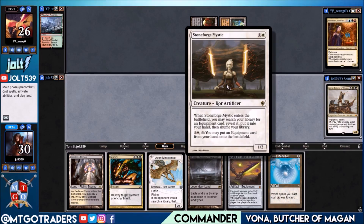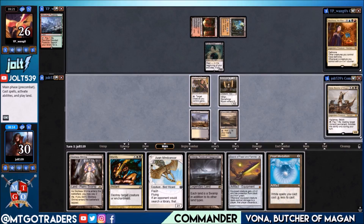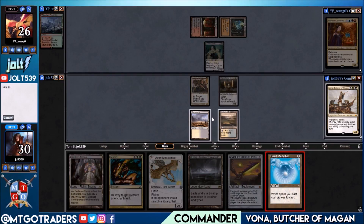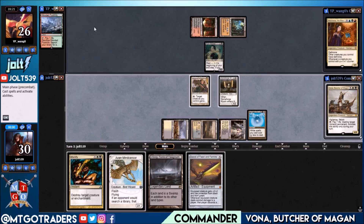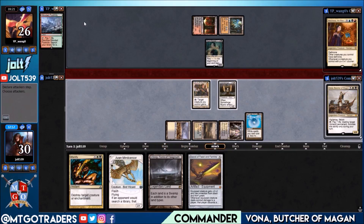We can pay two to get the sword down but we can't equip it. Let's just go for the Pearl Medallion and see if we can get a reduced cost on Vana. I'd rather hold on to Mortify for Queen Marchesa honestly. Let's get the Godless Shrine down — not going to pay two on this one — and pass the turn.